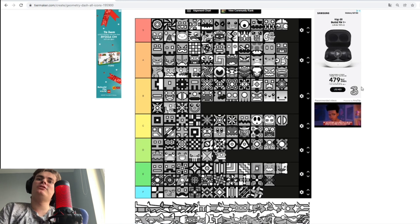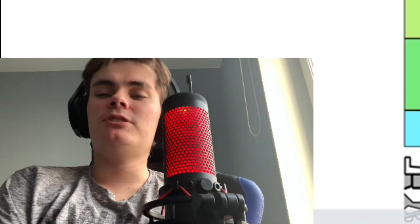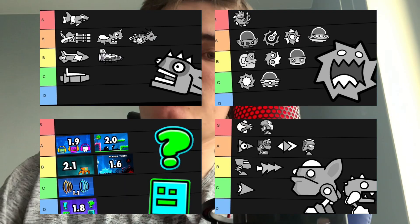And that's my Geometry Dash icon tier list! I did the same mistake I always do — tire list! I'm so tired. We got a bunch of ships and stuff here as well, but we already done those — you can watch those videos right here. Don't forget to like, subscribe, comment, and I'll see you again next time. Thanks for watching! Bye bye!